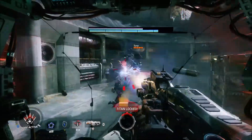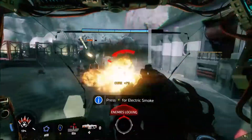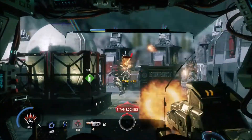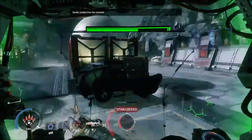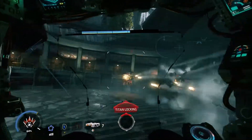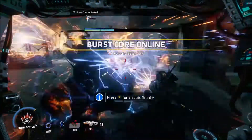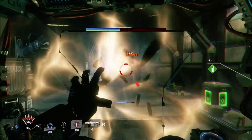First one to die. There we go, come on we got this! God damn that salvo core is strong. All right, we got him. I should start going in. I know BT, I'm trying my best to get in but they keep fighting back.